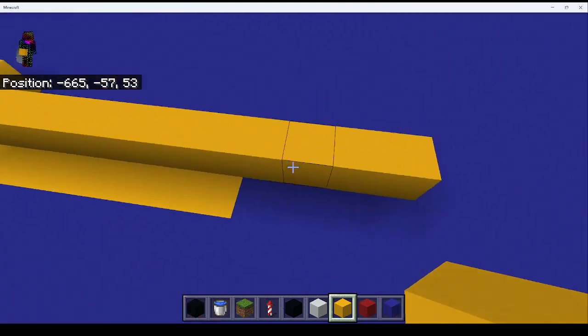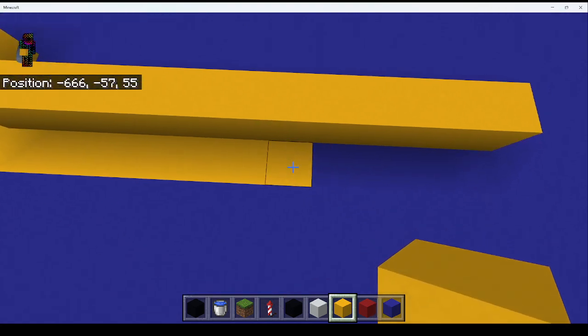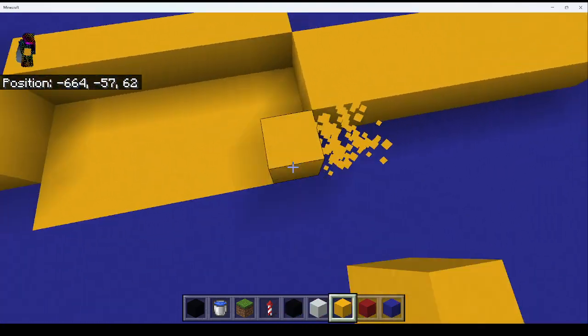And now go four blocks down, and this would be like the six block — actually the seven block — and then go right one, two, three, four, five, six, seven. And then go down like that.